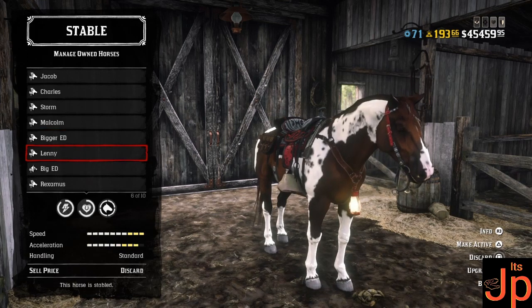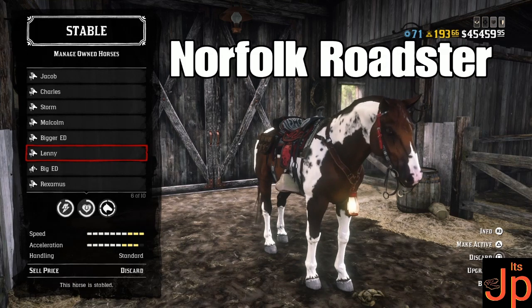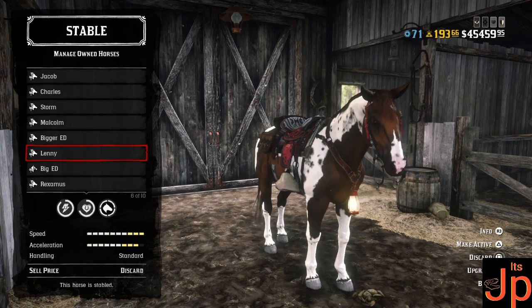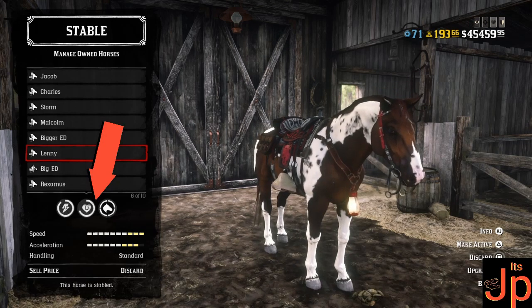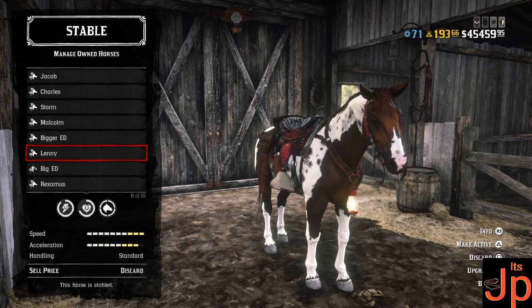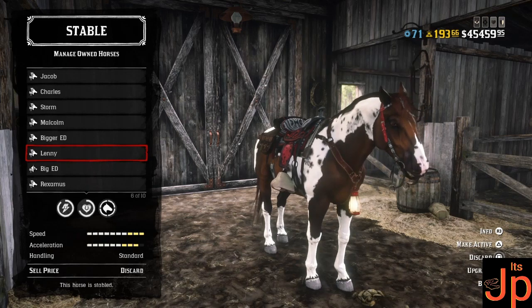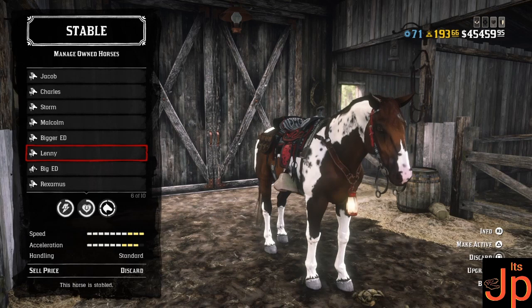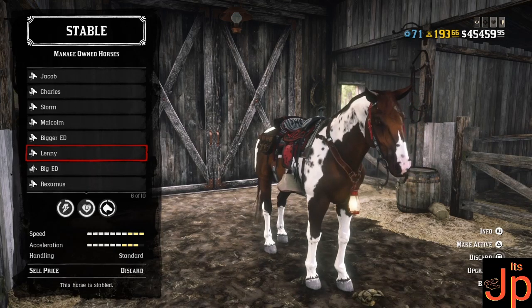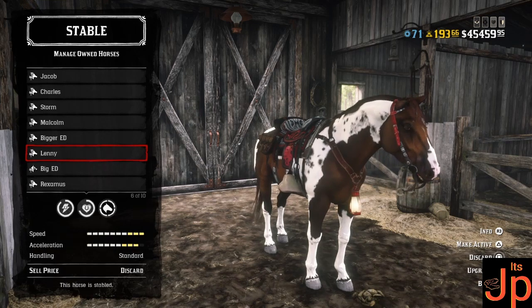Number 2 — the best horse in the game, and I don't want any Arabian lovers to say otherwise — it is the Norfolk Roaster. Yes, my Lenny here is the best horse in the game, the most beautiful boy you'll ever see, and no one will change my mind on it. At level 4 bonding you are looking at 7 health and 9 stamina. He is a role horse — Moonshiner role — so you will have to buy that role and reach the required rank to get him. This guy costs $950 plus that 125 horse insurance. The reason why Lenny is probably the best horse in the game is the speed, the acceleration, and it's just the bravest horse.